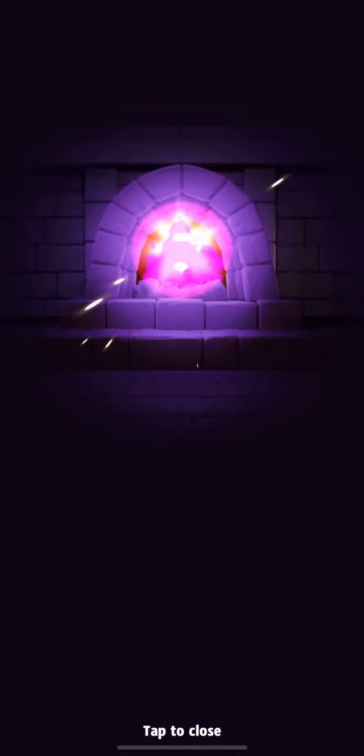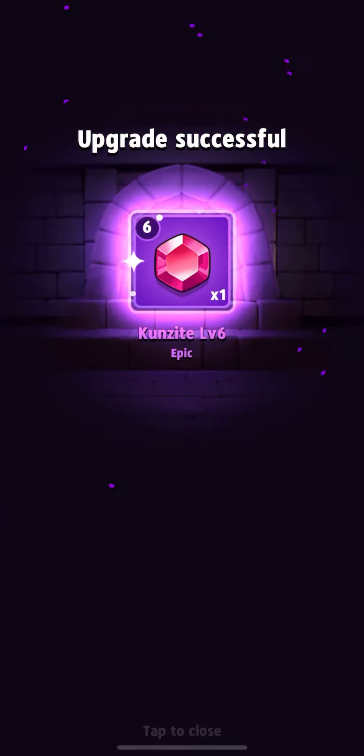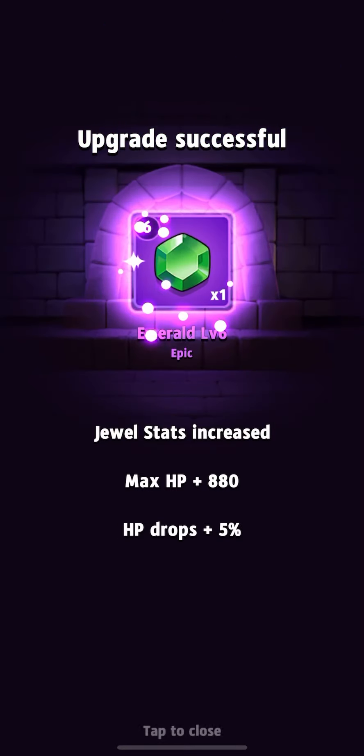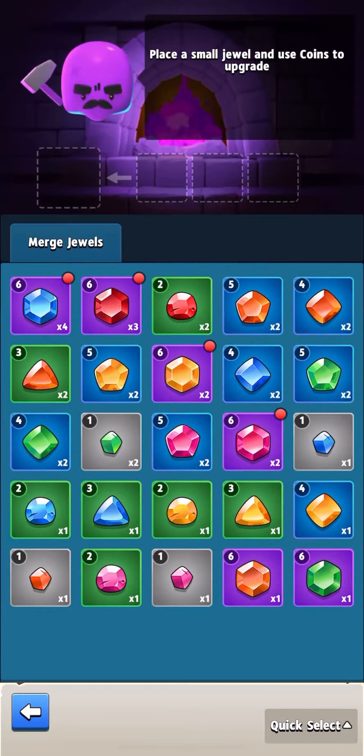One of the other options is the clan store, where you have the opportunity to buy level one and level two gems, and also get a level seven gem immediately for a lot of clan currency. I quite often buy that particular high-level gem from there.